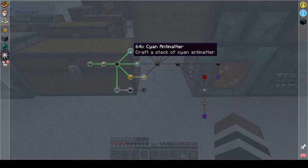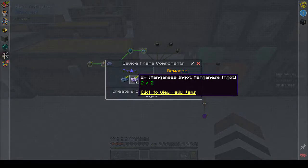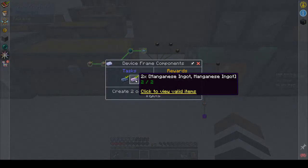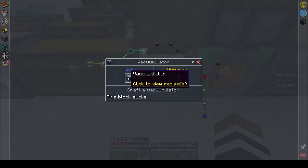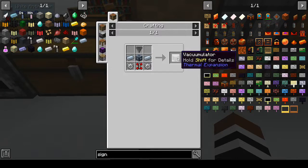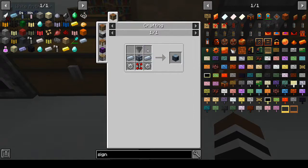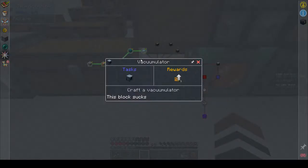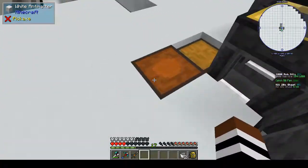Enough waffling on, let's get on with today's episode. Two weeks ago we made the cyan antimatter, the yellow antimatter, and we made osmium, two osmium and two manganese ingots. Now we want to make the vacumulator. Okay - 'collects items in an area.' That's what we need. So we need to make a hopper, a device frame, two iron gears, a redstone servo, and a copper gear.